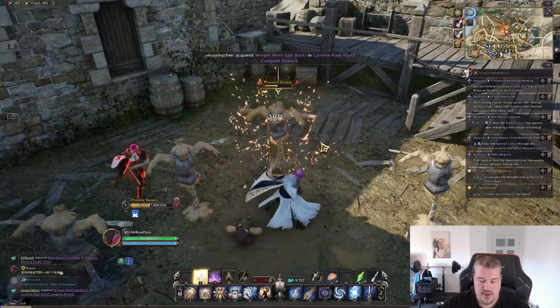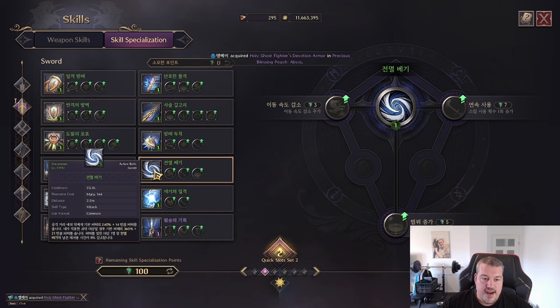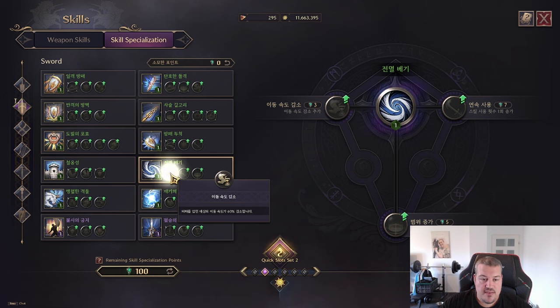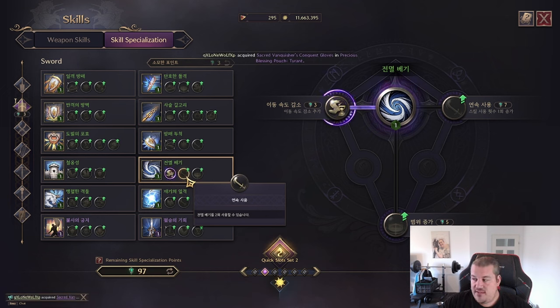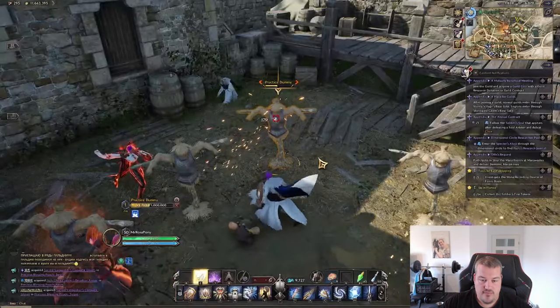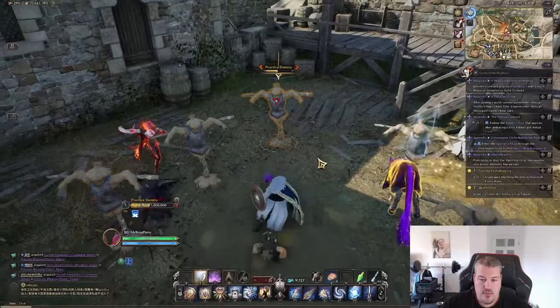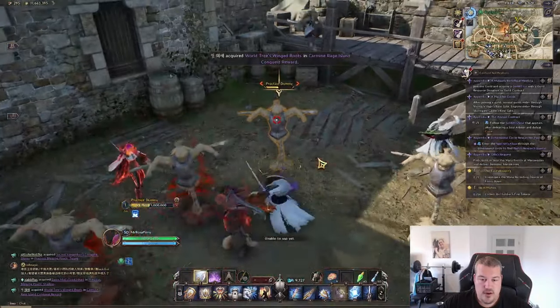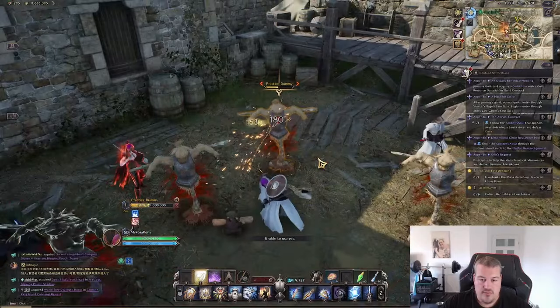Next is Annulation Slash. The first option reduces the movement speed of enemies by 60 percent. The second lets you use it two times. The third increases the range by 1.5 meters. Let me go back a bit so you can better see it — you do one hit, and you can do it again.